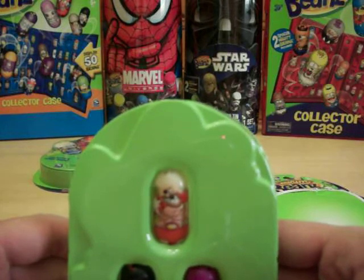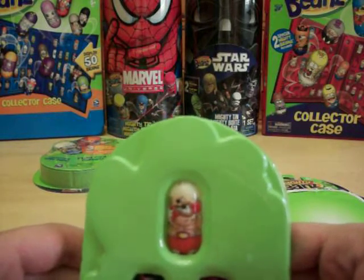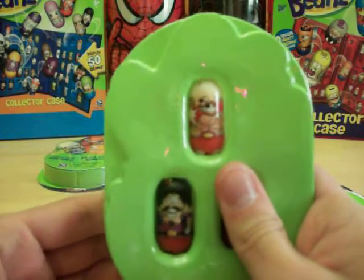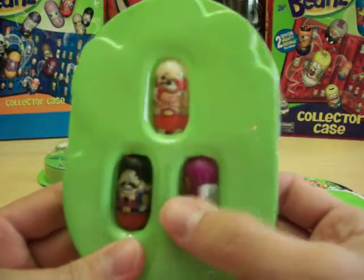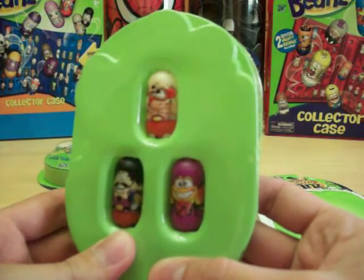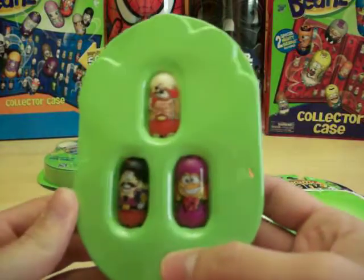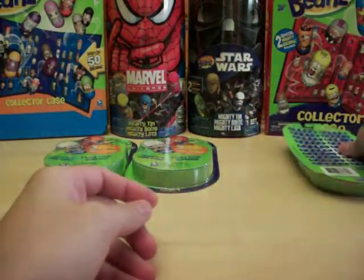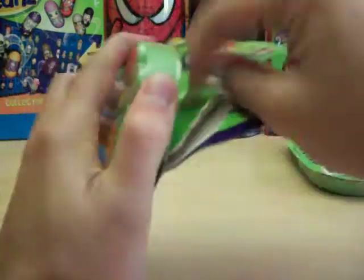Our first pack: Common Bean No. 2, Boxer — that's one I'm typically lower on. Musketeer No. 82 — I've got plenty of that one. And the Rare Butterfly No. 74, which I'm typically lower on. So two pretty decent beans for me. Musketeer isn't horrible, but I have plenty of it in stock, so no real need for that one.